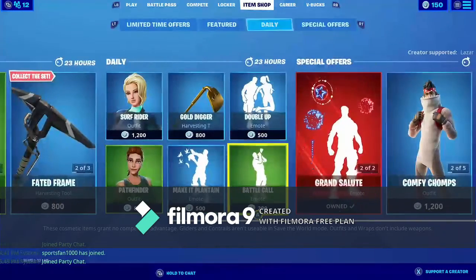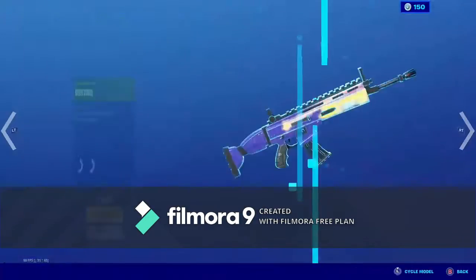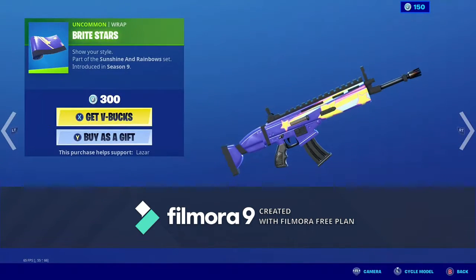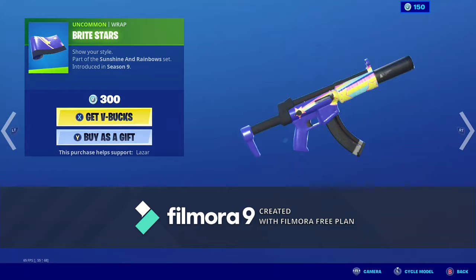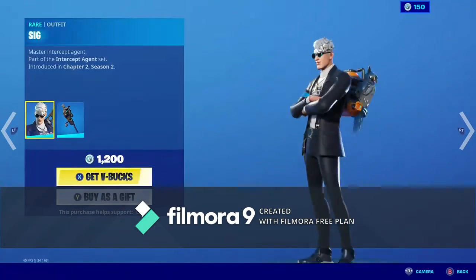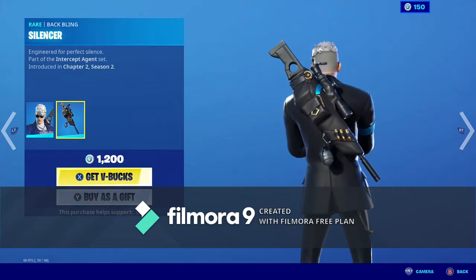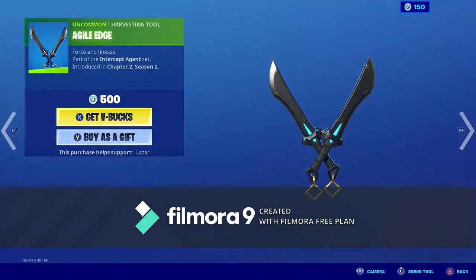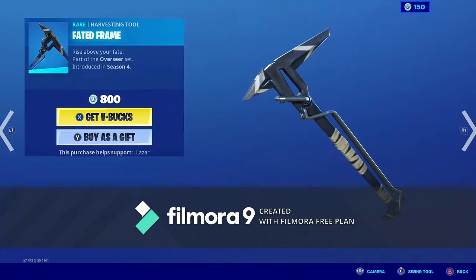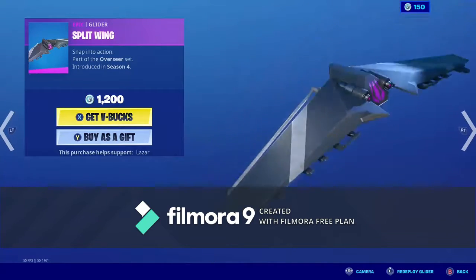We got the Beach Bomber back with the backplane Bright Board. We got the Bright Stars gun wrap. We have the Payload glider. We got the Sig skin back with the backplane Silencer. We got the Agile Edge harvesting tool. We got the Fate skin back with the backplane Ominous Orb, with the Faded Frame pickaxe. We got the Split Wing glider.